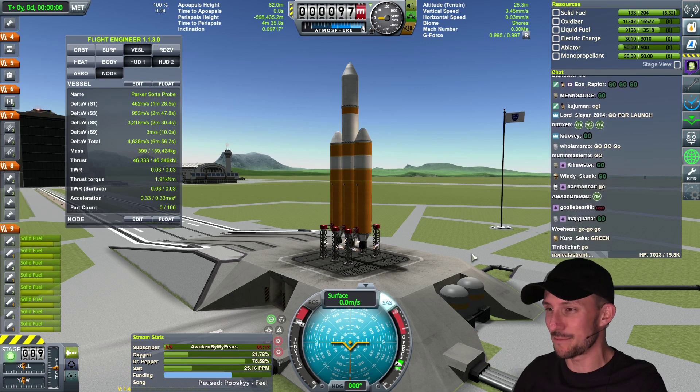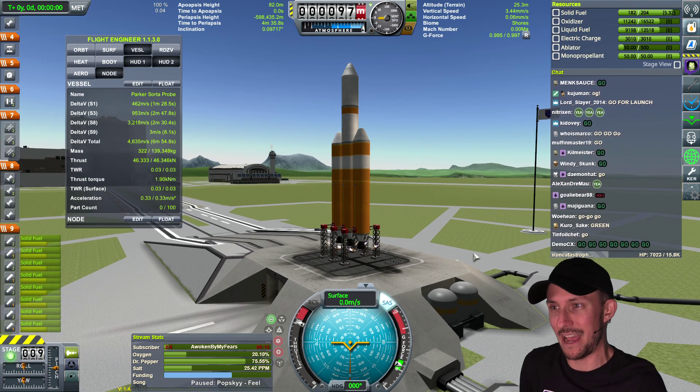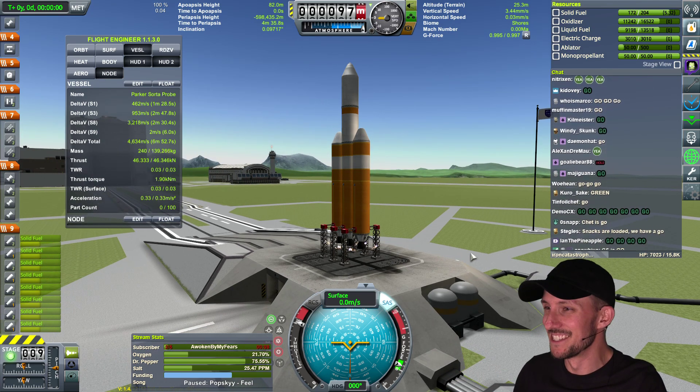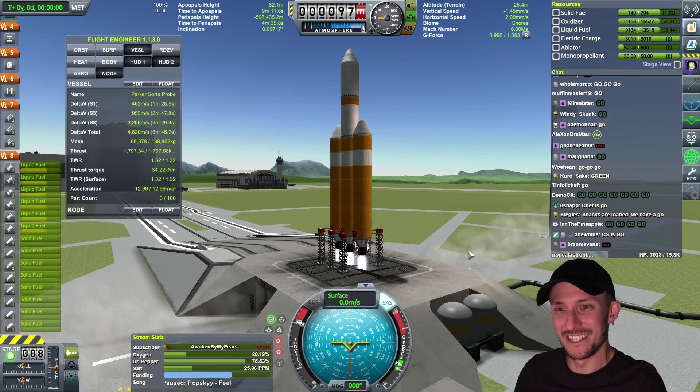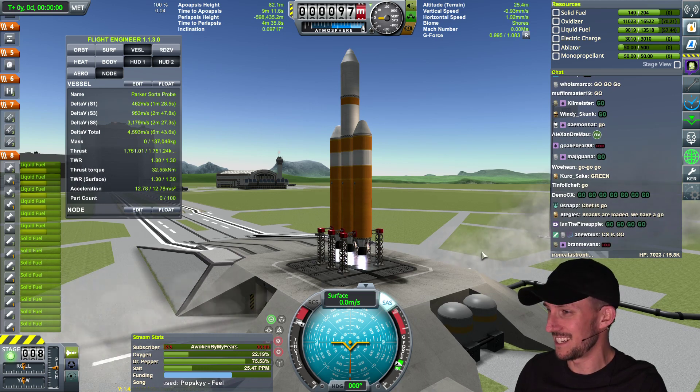ROFIs have ignited to burn off the excess hydrogen. 9, 8, 7, 6, 5, 4, 3, 2, 1.